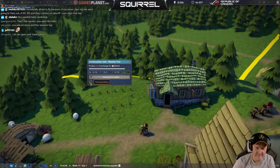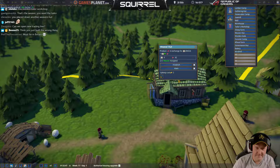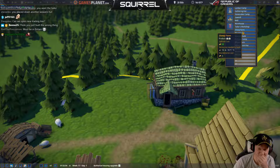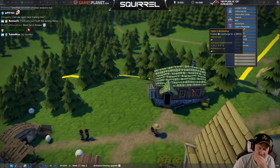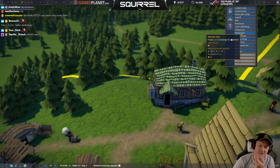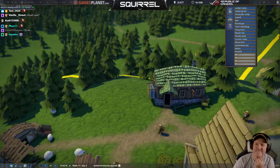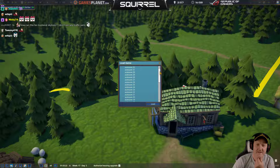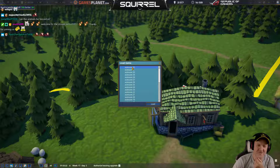Did I build the wrong thing? Oh my god. I just wasted 200 gold — I bought a weaver hut, which cost 200 gold, and then demolished it. Currently you get absolutely nothing back for it. I don't know when the last save was. Auto save 32? We could try it. What day are we on? We're on week 17, day 2.